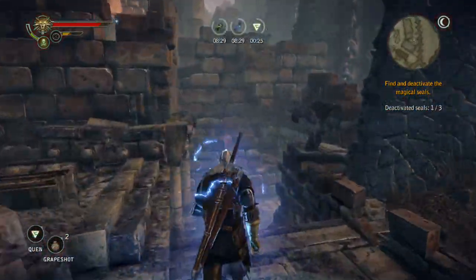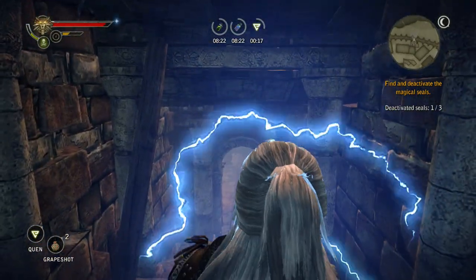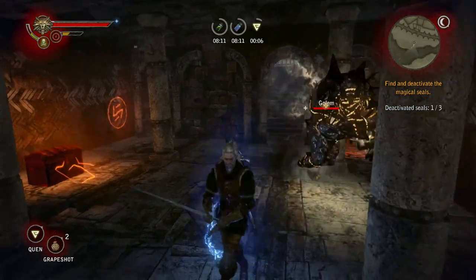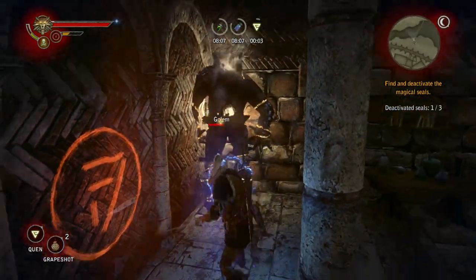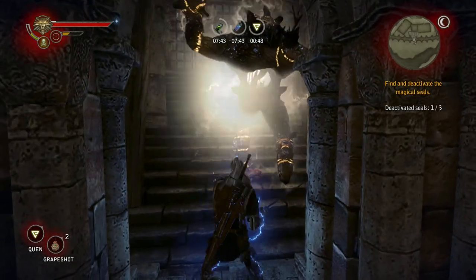Once you've taken out the gargoyles in an area, search for the entrance to that area's underground room and head inside. Note that inside one of the rooms is a golem. For the golem confrontation, keep some space between Geralt and the creature. The golem tends to do a charge attack where it will run across the room. Dodge out of the way, then circle back and attack the golem with your silver sword from behind. Back away when the golem recovers, then repeat until it's down for the count.